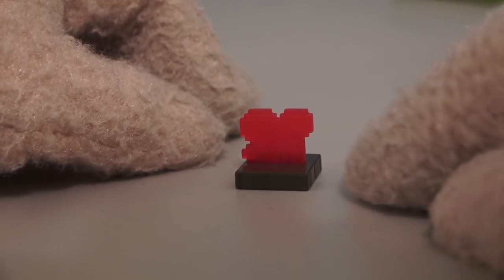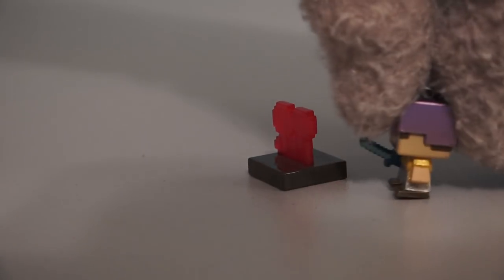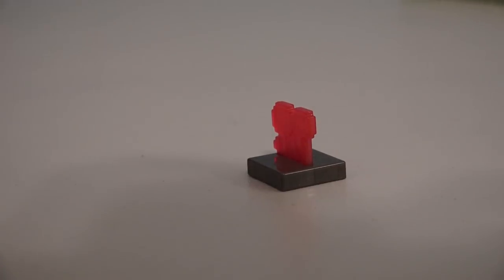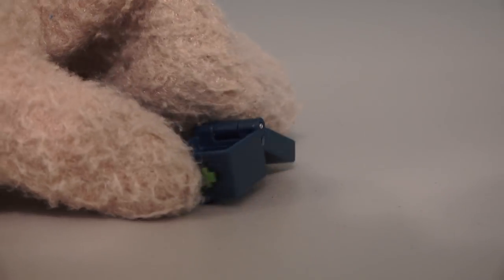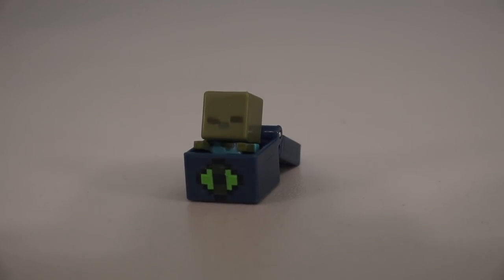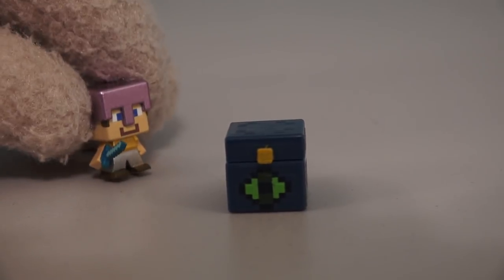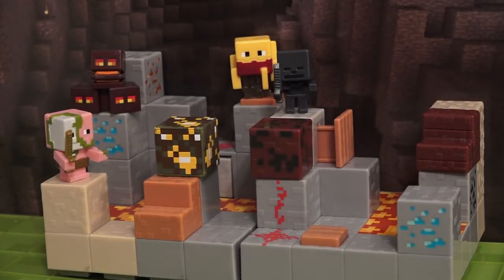The next accessory we get is called another wart — look at that wart, it looks so cool! And the last accessory we get is the super cool nether chest that actually opens up! We can put things in there — maybe Zombie Steve! And of course these are all items we can put in our play set too — there's a lot of enemies to defeat here!